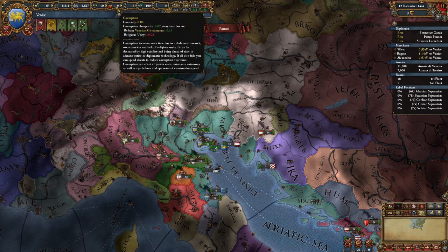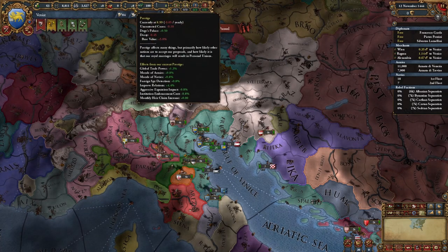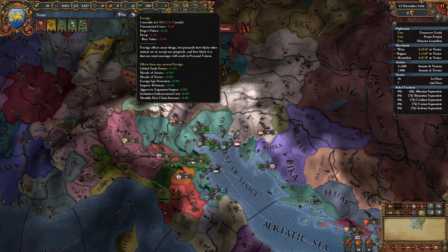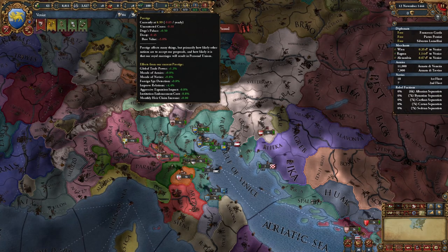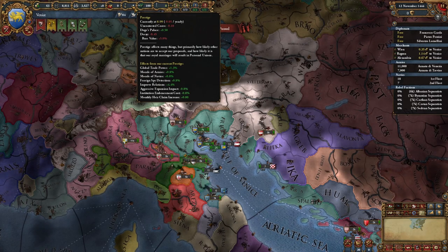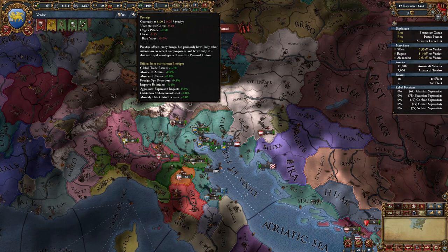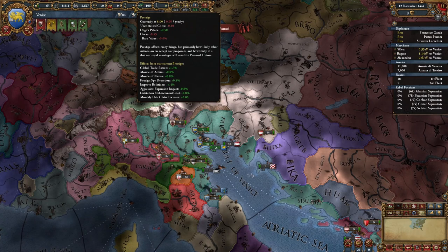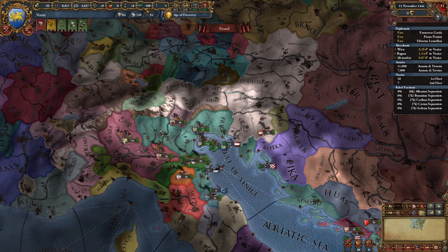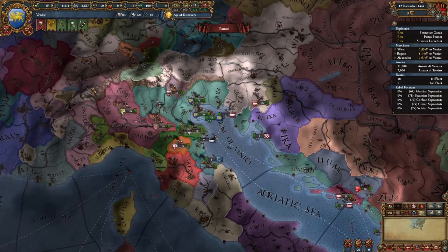Corruption's bad, though it's not a huge deal for the most part — it costs you money basically; more corruption costs you money to get rid of. Prestige is kind of what it sounds like, but it generally affects a whole lot of stuff — primarily how likely other nations are to accept our proposals and how likely royal marriages will result in personal unions. Prestige trends towards zero: if you're negative it'll trend upwards, if you're positive it'll trend downwards, and the higher or lower you are the faster it trends in that direction. Republican tradition is here because we're a republic — but since they are quite rare, let's switch to another government.